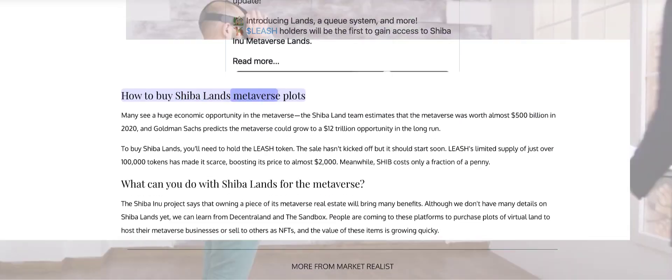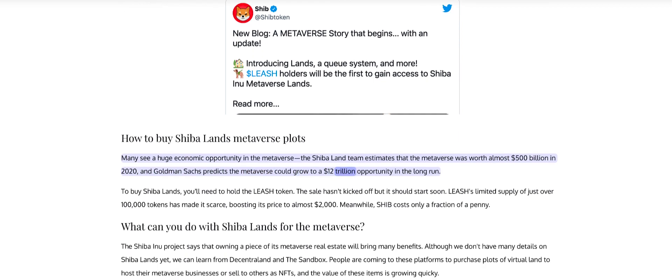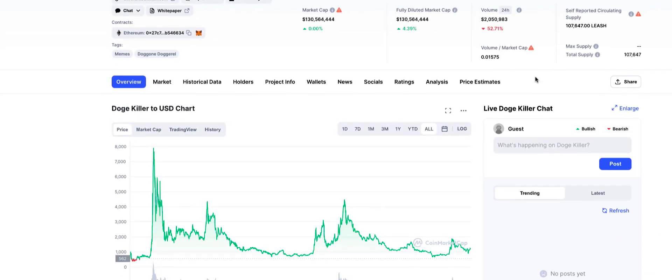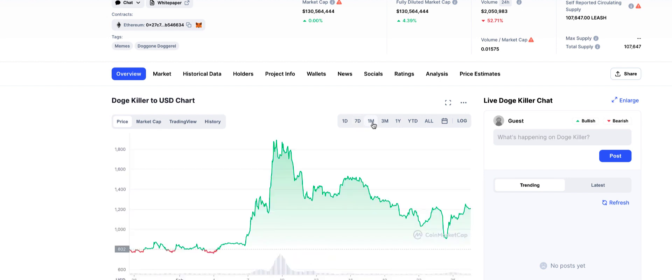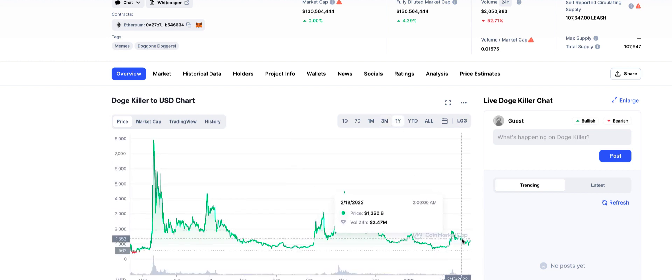How to buy ShibaLands metaverse plots? Many see a huge economic opportunity in the metaverse. The ShibaLand team estimates that the metaverse was worth almost $500 billion in 2020, and Goldman Sachs predicts the metaverse could grow to a $12 trillion opportunity in the long run. To buy ShibaLands, you'll need to hold the Leash token. The sale hasn't kicked off but it should start soon. Leash's limited supply of just over 100,000 tokens has made it scarce, boosting its price to almost $2,000. Meanwhile, SHIB costs only a fraction of a penny.